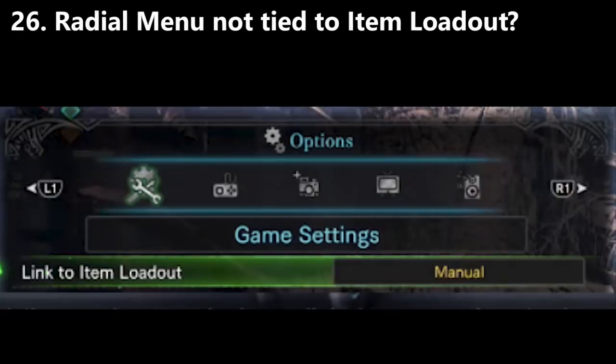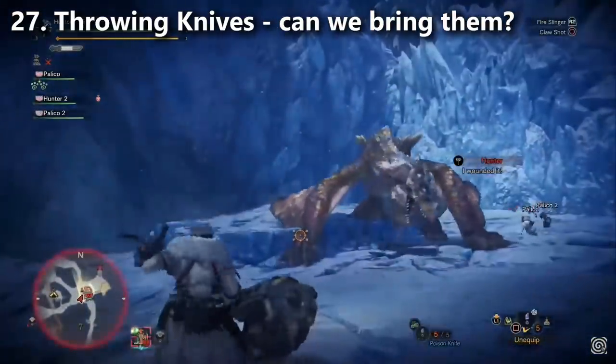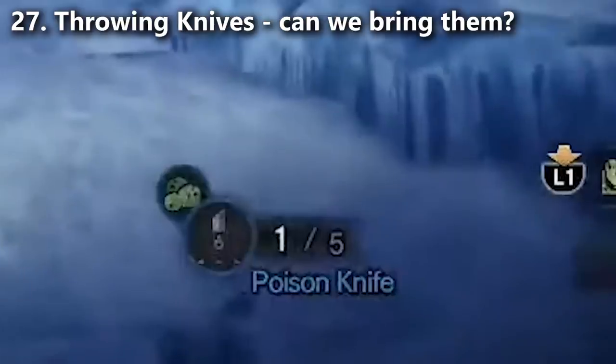Change number twenty-six: people noticed that the radial menu might be getting a change where it's no longer tied to each individual item loadout. Change number twenty-seven: people are speculating you'll be allowed to bring five throwing knives with you on quests. Players also noticed you can see what your slinger pod ammo is underneath the reticle for the throwing knife you're holding. So right now if you pick up some stones, load your slinger, then equip flash pods, you're still holding the stones but can't see them — now you'll be able to see that you're still holding them.